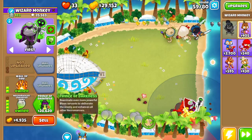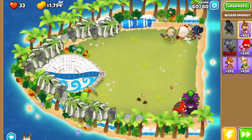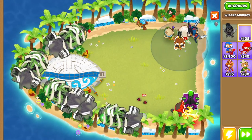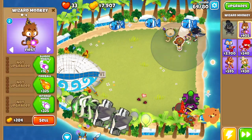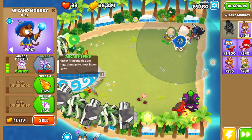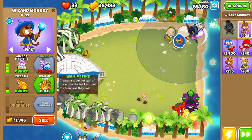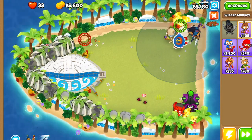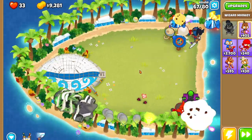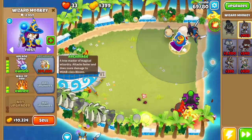As soon as you can, go into prince of darkness. Then we're going to drop another wizard monkey right over here — this wizard monkey we're going to go a different path. We're going to go guided magic, arcane blast, arcane mastery, and then fireball and wall of fire. Set the wall of fire to the very beginning of the map, and then get arcane spike.